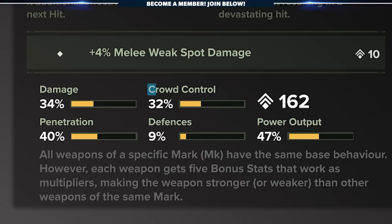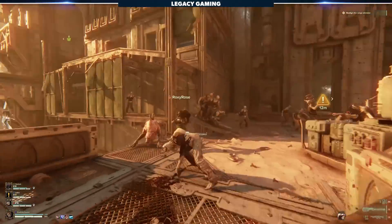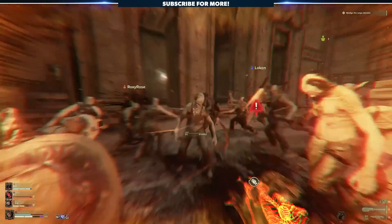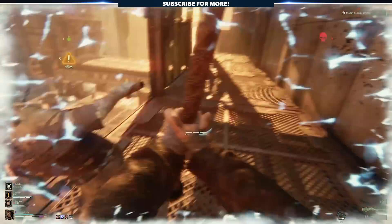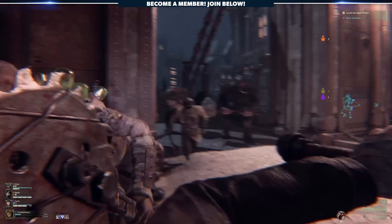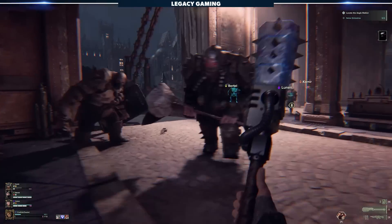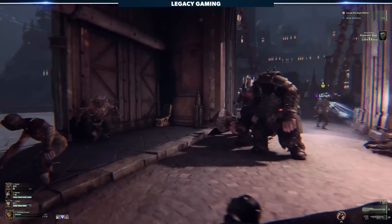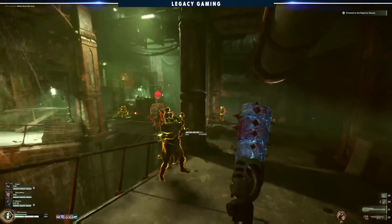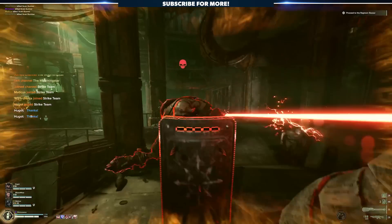Damage is the overall damage output. Crowd control indicates how much stagger your attacks have. Penetration informs the damage you do to armored enemies. Defense determines how much stamina is used when blocking. And power output is tied to bonus damage you deal when utilizing the weapon's special attack. All in all, I really enjoy this weapon. I think Zealots will find it to be much slower than they're used to, but it's a really fun crowd control weapon, and that's not a bad thing in a group setting — especially if you need extra stagger and the ability to lock down elites or other high-priority targets. I wouldn't say the Crusher is the best at outright killing enemies, but it's definitely capable of taking a few off the board. Its playstyle fits much better in a team situation, keeping enemies off other players and controlling wide zones in any given encounter space. If that's your vibe, you're going to find immense joy using this weapon, activating its special ability and blasting enemies into pieces.